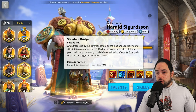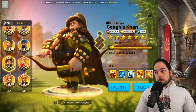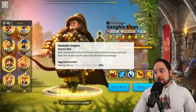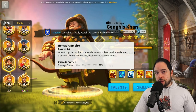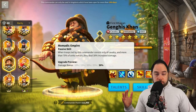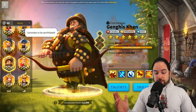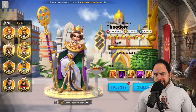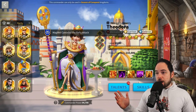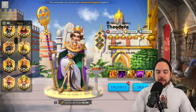Commanders I didn't include because they're just not a good investment include Khan — technically his skills are relevant to the open field, but Khan is just not a good investment right now. This is also true for Edward of Woodstock and El Cid. They're fine commanders, but not good investments. Finally, I didn't include garrison commanders like Theodora because there's no world in which you can garrison effectively these days, especially in late endgame Season of Conquest or even KVK seasons 2 and 3 — you can't garrison without maxed commanders.